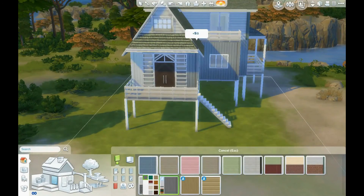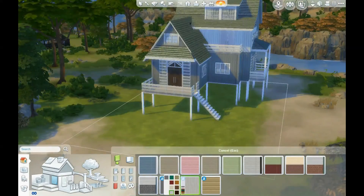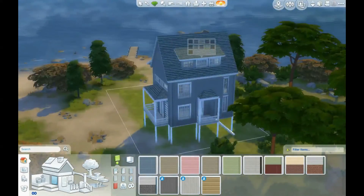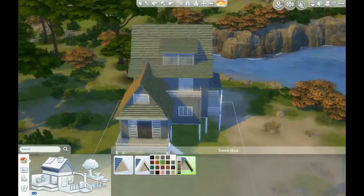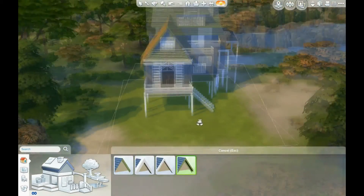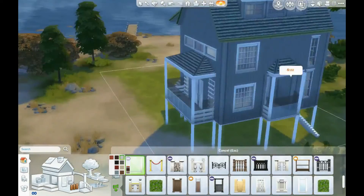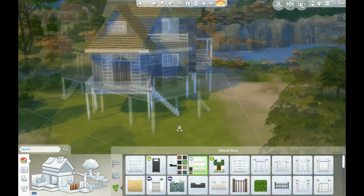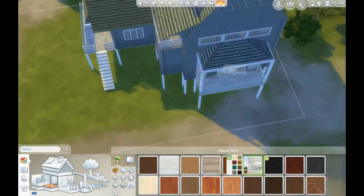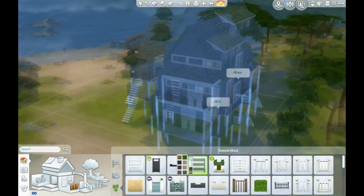Here I'm deciding on the outside color, which gave me a little difficulty — I wish the Sims had more colors. They have good textures for the outside walls, but I think houses come in more than just 16 or 17 colors. They also don't have any good bright colors like purple, because I know a lot of houses that have some purple in them, and that'd be really fun to add.